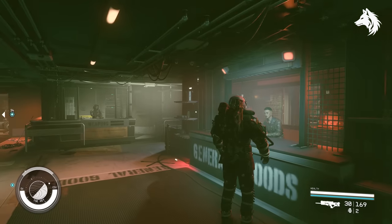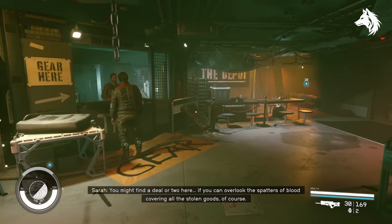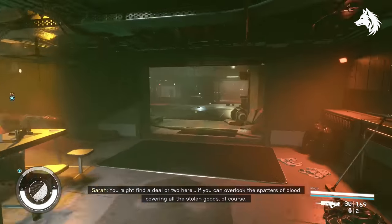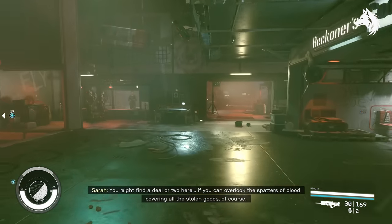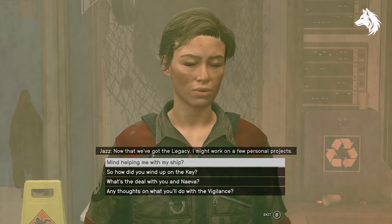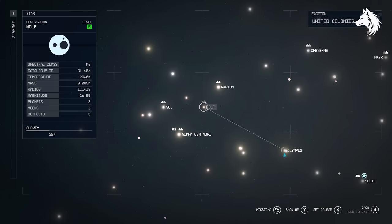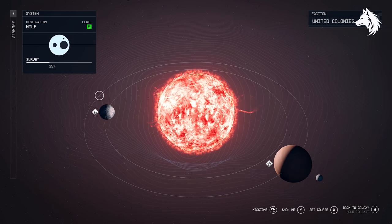The best place to sell gear in game is the Crimson Fleet space station, The Key, because there are 5 vendors all next to each other — they'll also buy your stolen goods and contraband, and you can sell stolen ships there as well. If you're looking for somewhere else, you can sell contraband at The Den in the Wolf system without going through any scans.